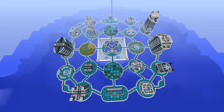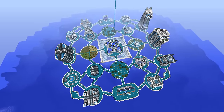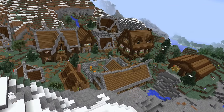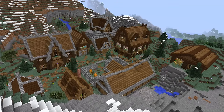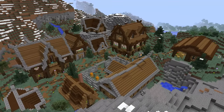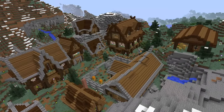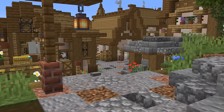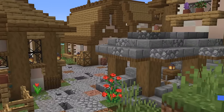First up is the buildings. Something I would recommend doing with the builds for a village is planning them in a creative test world beforehand, like the mock-ups. Having a creative world to practice your building in is a great way to improve and really fine-tune your builds. You don't have to do this for every single build — there may be some smaller houses you can build off the cuff once you've gotten more comfortable with the style — but as somebody who plans pretty much everything in a creative world beforehand, I cannot recommend it enough. It's like my number one tip for getting better at building.